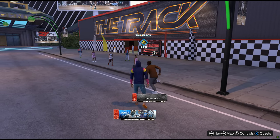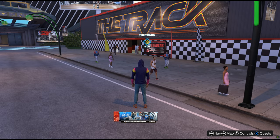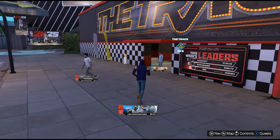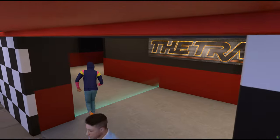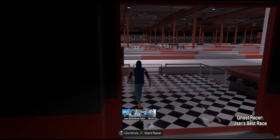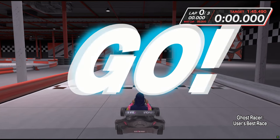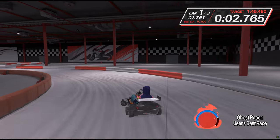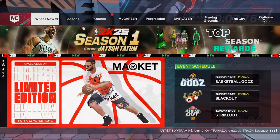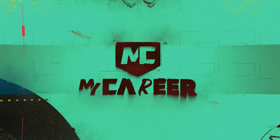What's going on guys, JBox here. For this video I will show you how to get a go-kart for your My Career player. This is very simple — you just need to finish the quest here in the track. Once you finish the quest, just go to your equipment and then equip your go-kart.